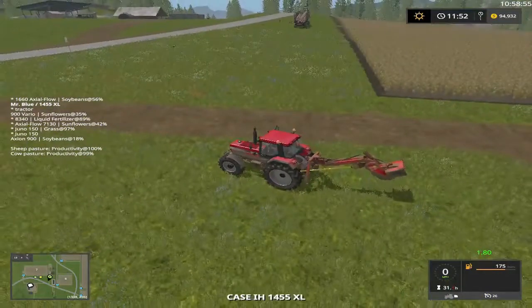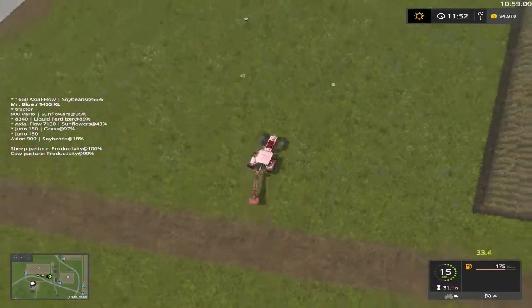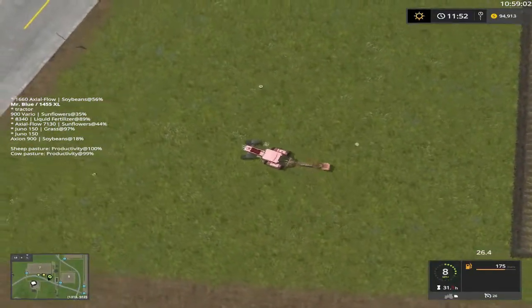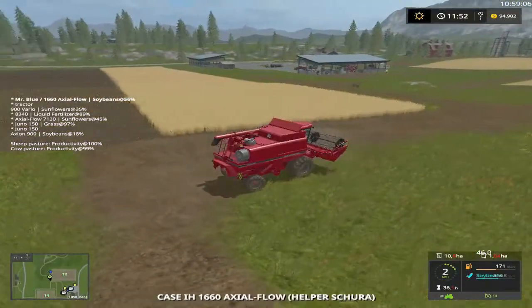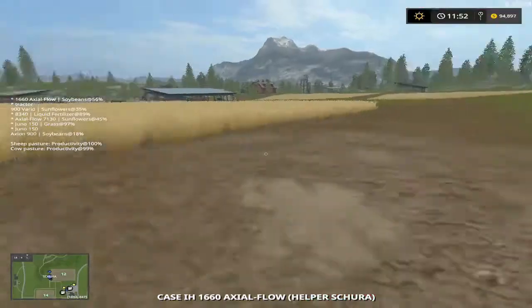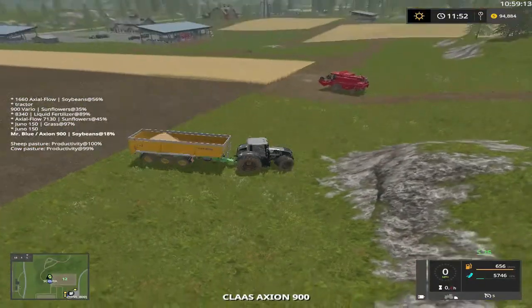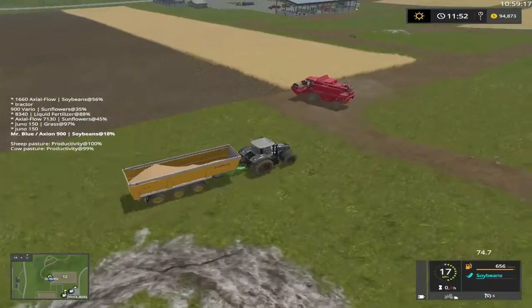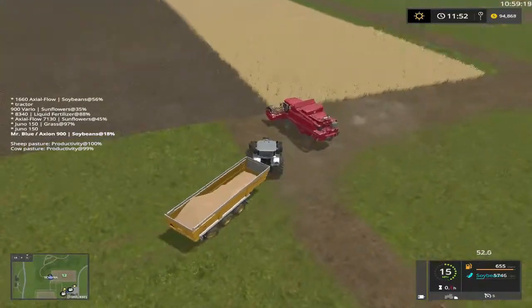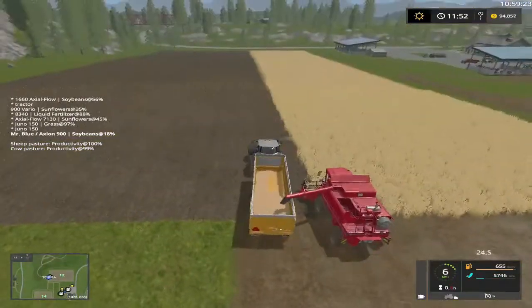This guy here has got to cut some stumps. Maybe cut a few here in a little bit. What I really need to do is unload Jason. Now if we get on a bigger field, we'll do some course recording for them hauling grain to the silos.